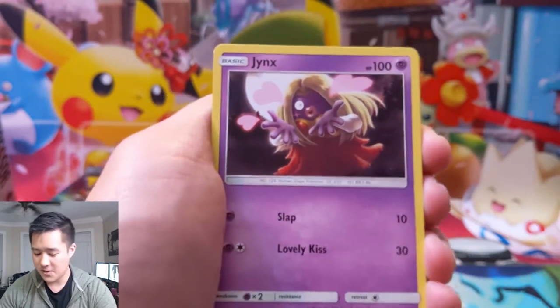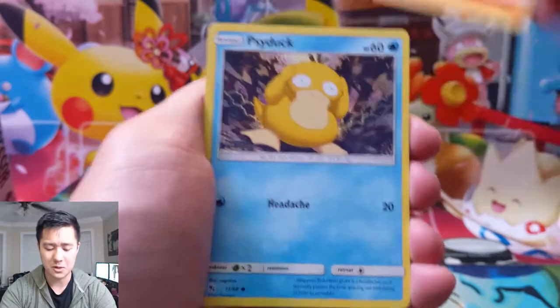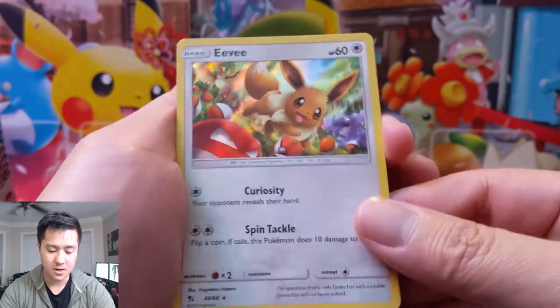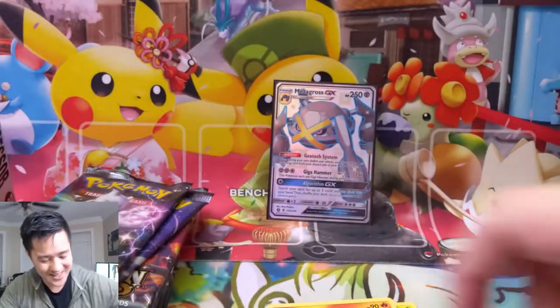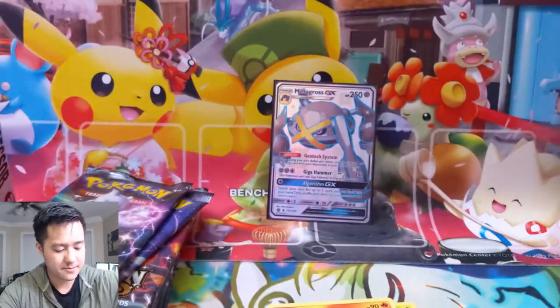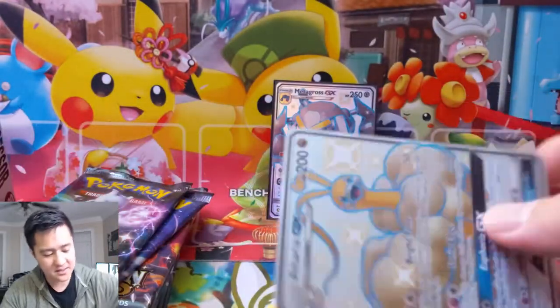We got one shiny, let's see if we can get a GX — it's been a while since we pulled a gold card too, wouldn't mind getting another one. Psyduck, Magic Heart, Staryu, Slowpoke, Eevee is our rare slot — not bad. And then oh, shiny Altaria! I actually might have traded one of those recently, so I think I needed to replace that slot in my binder. That might be a quick replacement. Three packs in, two hits — one of them is a GX — very nice start to this opening.